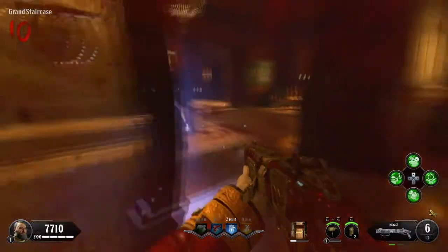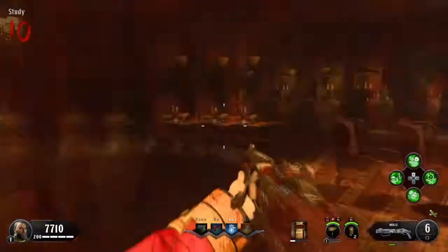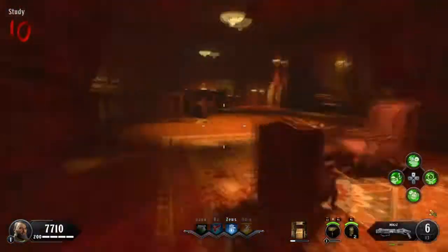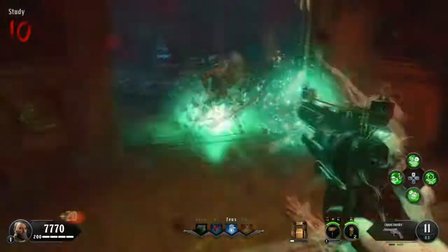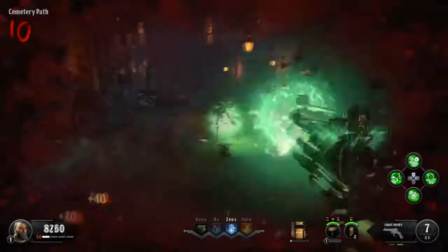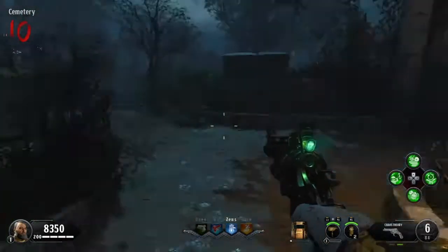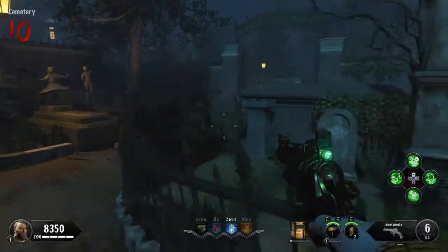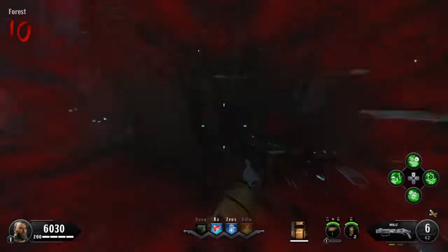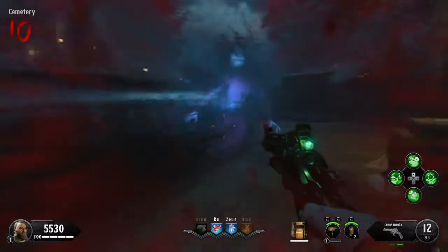Once you're in zombie blood, run around looking for her. I found her here in the grand staircase. Then you have to escort her up to the mausoleum. You probably won't make it in one trip, so if you don't, you'll have to wait around and then go back and hit the headstone again. It gets a little hectic trying to make it up there, and the Chaos Theory really helps out.